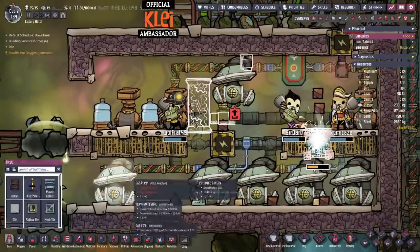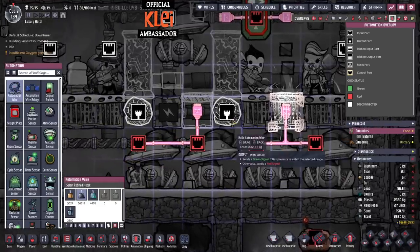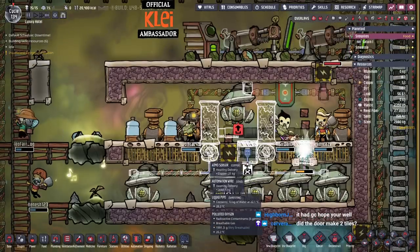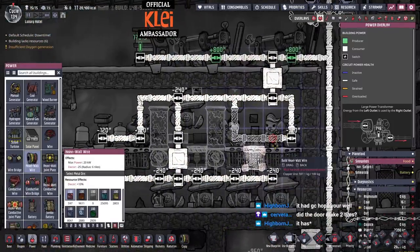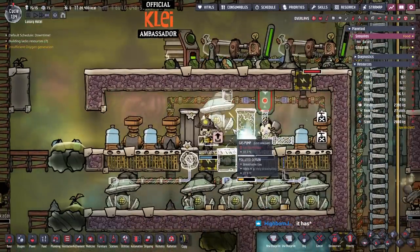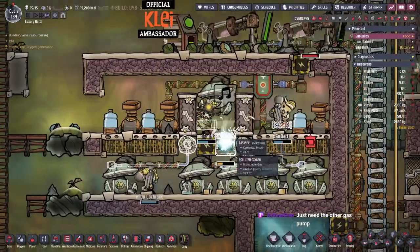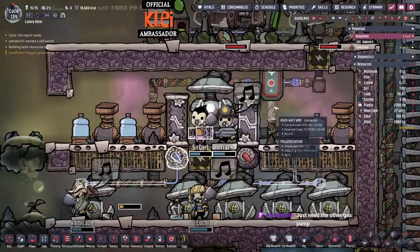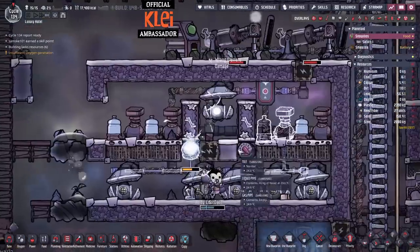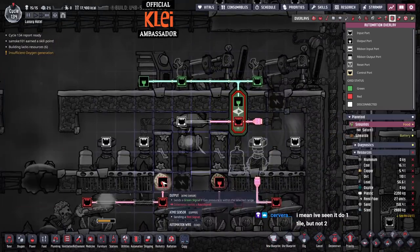We've done the door deconstruct trick by accident there - didn't mean to do that. Door, atmos sensor. Wire this up. One, two, three. Deconstruct. Getting all this out. We're almost all good. We need another gas pump. We also need a load of sweeping - get everything out. And water too - we can empty this one. Making all kinds of mess. 750 on the bottom. Hydrogen generators are completely destroyed from pumping the wrong stuff. Power, water, gas. We've dropped a little bit of copper in there.